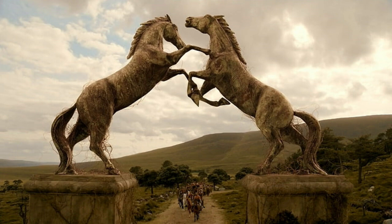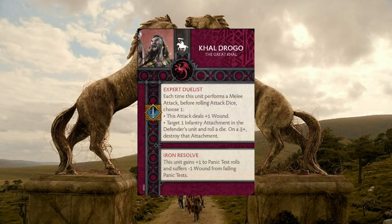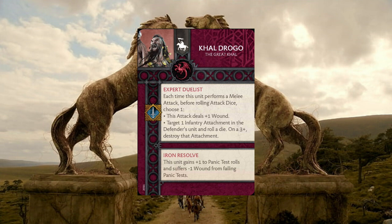We can't talk about this unit without talking about Khal Drogo. He brings the Expert Duelist rule — attacks always gain plus one wound, but you could also choose one infantry attachment on a defender's unit, and on a three up you just destroy that attachment. It's a really good ability, and it's nice to have it on a unit that's so aggressive.